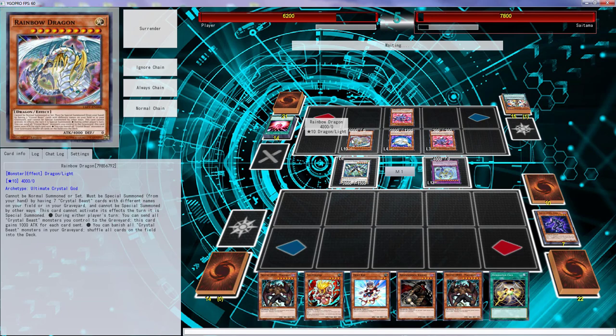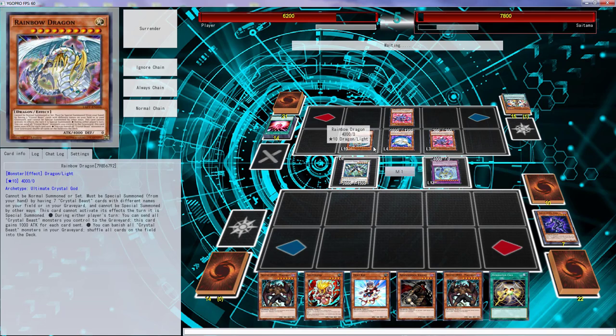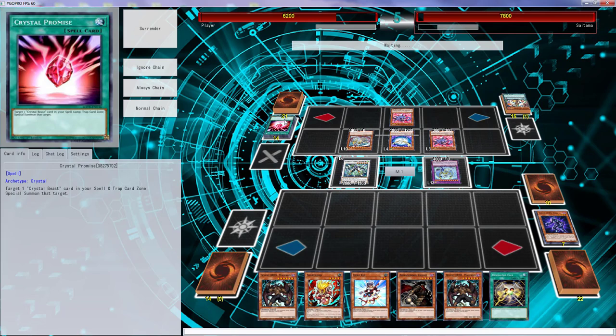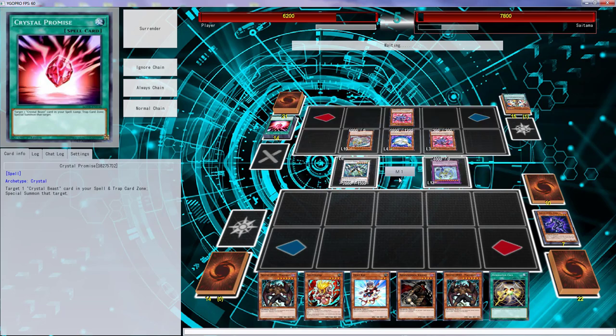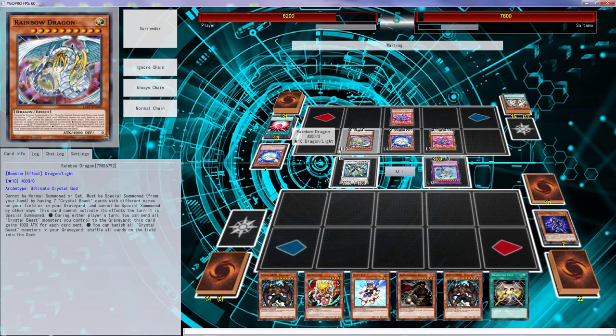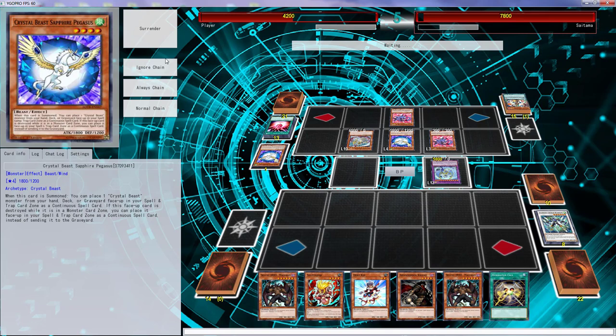Oh my lord — this is a Crystal Beast card? Nope. Once it gets banished, this card gains attack equal to... so he can activate this and gain 3000, and this and gain 1800. He can banish all Crystal Beasts — that is a quick effect. He's gonna do it now. Come on, hit me with the one punch, one-punch man.